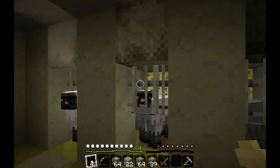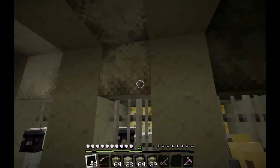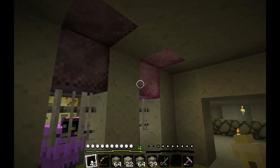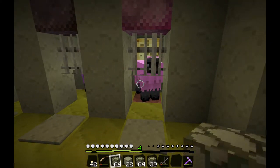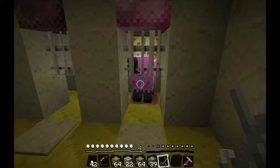Now you don't have that problem. The problem now is getting all the colors. The thing with wool is, as you can see, it can be different colors — all the colors of the rainbow. I line them up in a spectrum. When you get the right dye, you can dye the sheep the color that you want. Then you shear them with shears, they drop the wool, and when they regrow wool — when they eat the grass block — they will become the color that you dyed them. So this magenta sheep will end up becoming magenta again when it regrows its wool.